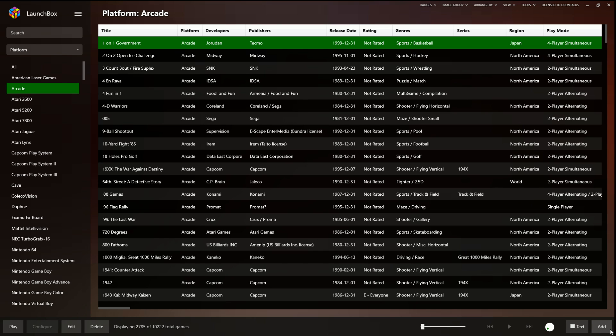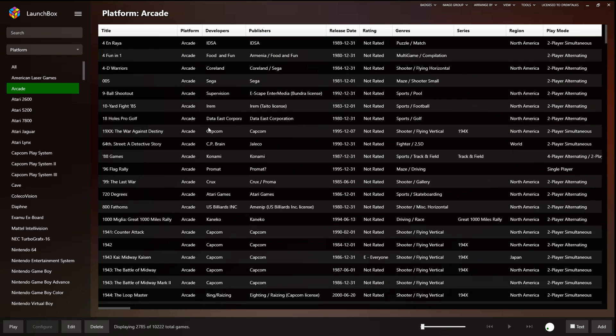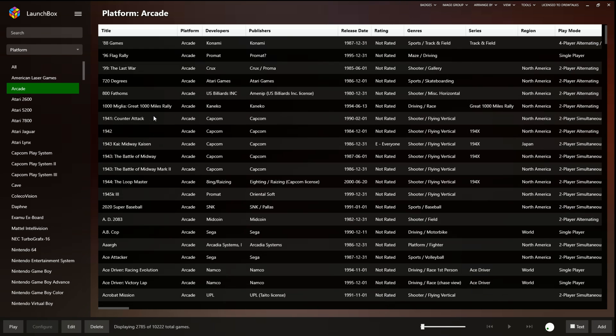In case you're wondering what exact games are in here, let's go through alphabetically starting with numbers and A, and then we'll go all the way down to Z.